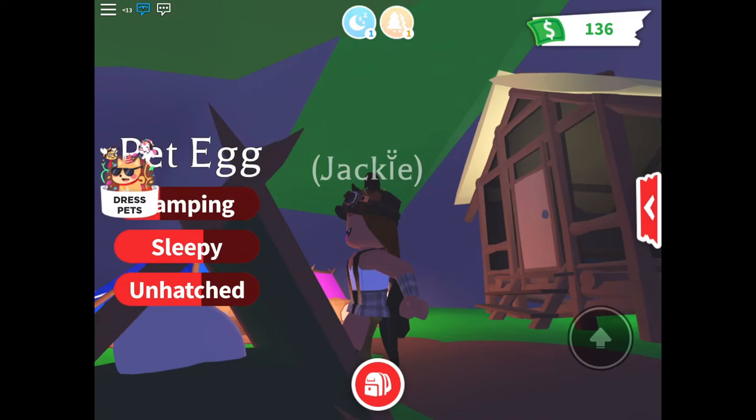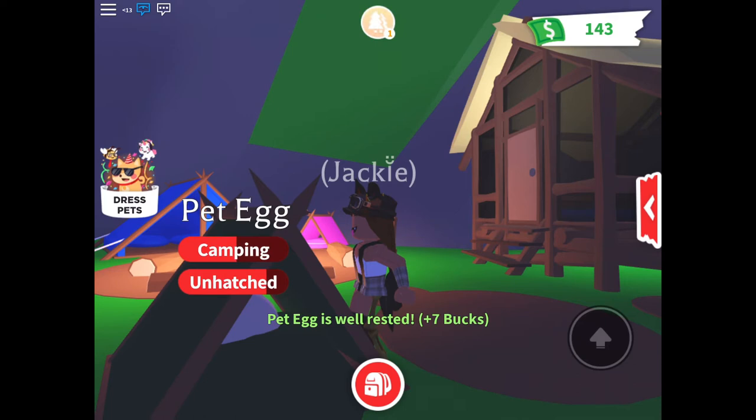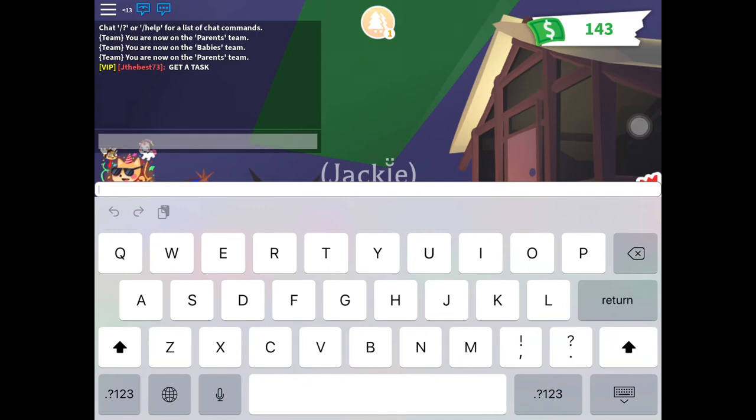Okay guys, it finally has some tasks - it has camping and sleeping. I think the camping one is the last task. Why is the camping one going so slow? I'm going a little fast but I just want this thing to hatch already. You can even see in the chat I said 'get a task.'